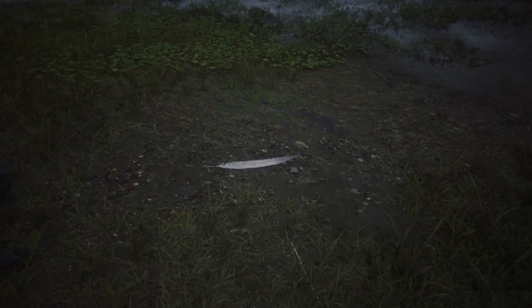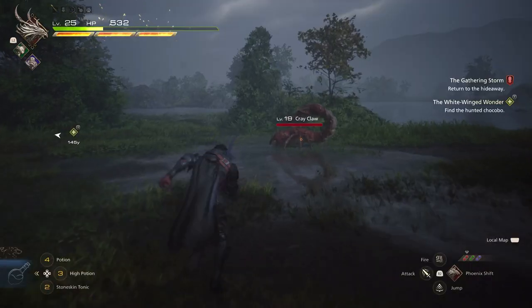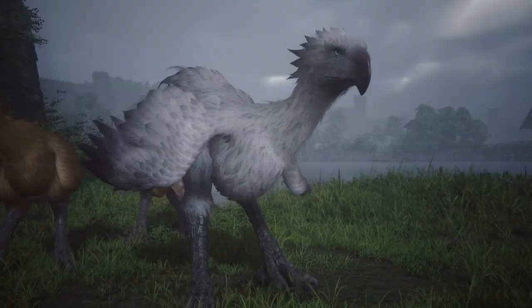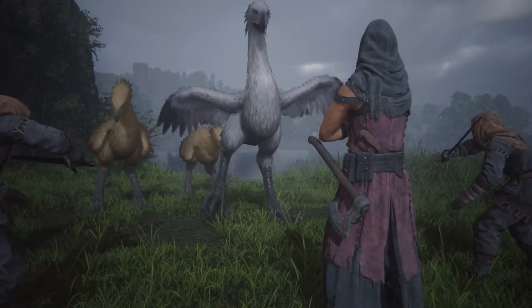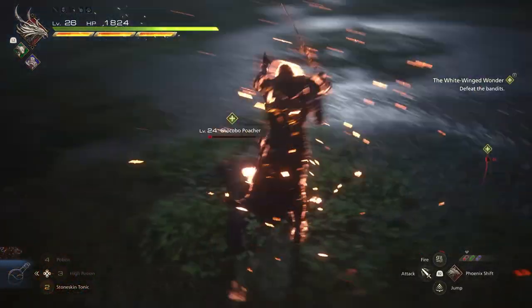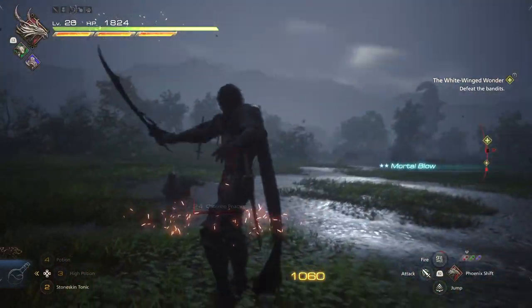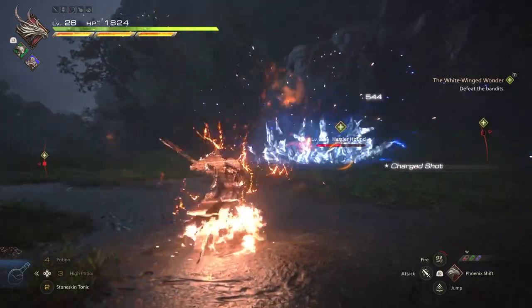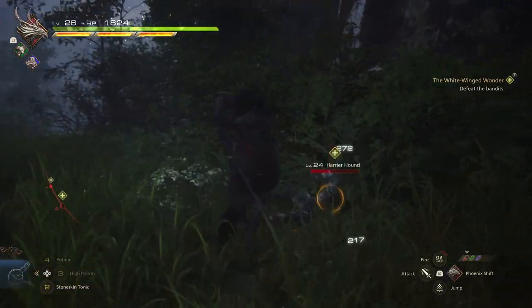Now head towards the green marker and you'll come across a white feather and may have to clear out some nearby enemies. Keep making your way towards the green marker to find the bandits that have Whiteheart and her herd of Chocobos surrounded. Thankfully, they're just a bunch of lame bandits and you're a main character of a Final Fantasy game that possesses the power of actual friggin' gods, so you should be able to make short work of them.